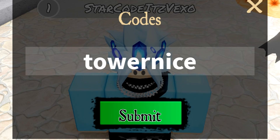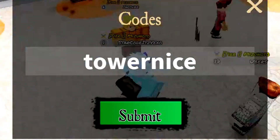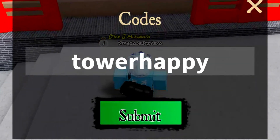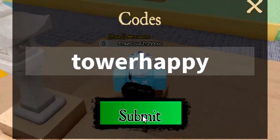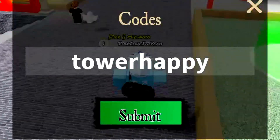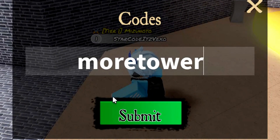Let's get started by redeeming the first code, which is Tower Nice. Go ahead and enter the code in — Tower Nice. That is the first code and it gives you 2,000 yen, which is crazy! We now go for the next code, Tower Happy — T-O-W-E-R-H-A-P-P-Y. With that code you get 2,000 yen, bringing us to 4,000 yen in total.